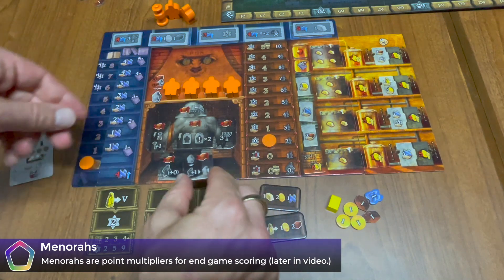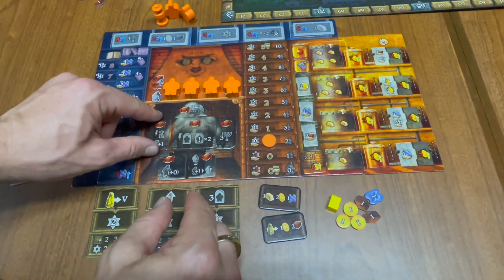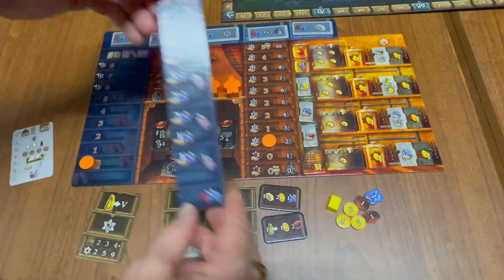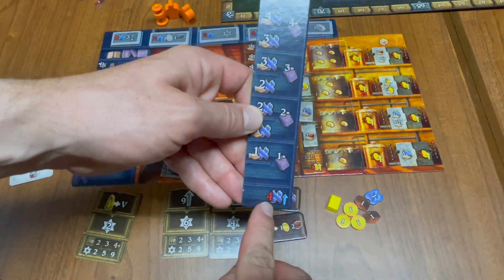At the start of the game, all of these tiles should have the cost side up. This applies to the development tiles for the Golem, the Books, and the Study Track. All of these begin with the cost side up.